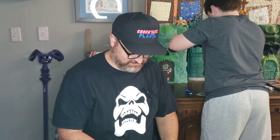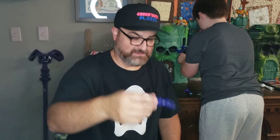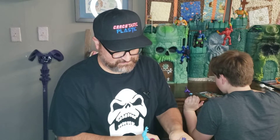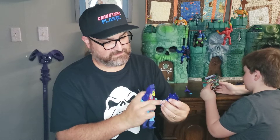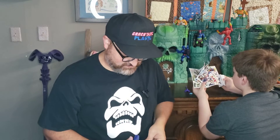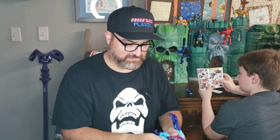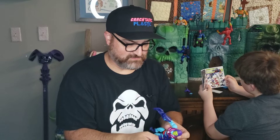This one also comes with these Terra Claws, which are just like giant hands. We have actually seen these — if you purchase the Masters of the WWE Universe line, they have a couple of versions of these with Triple H and with Braun Strowman. These just clip on to his wrists here. The original vintage one was a little easier because his hands were actually molded differently, so you can just set it into his hands.